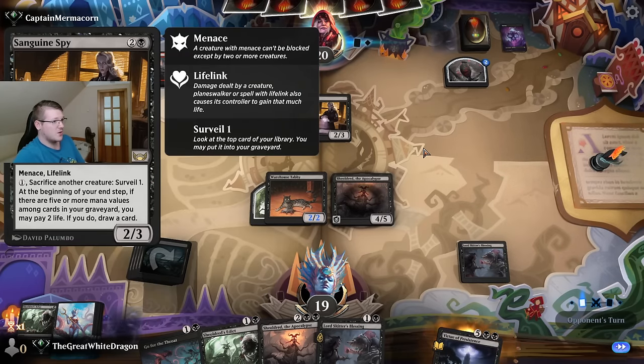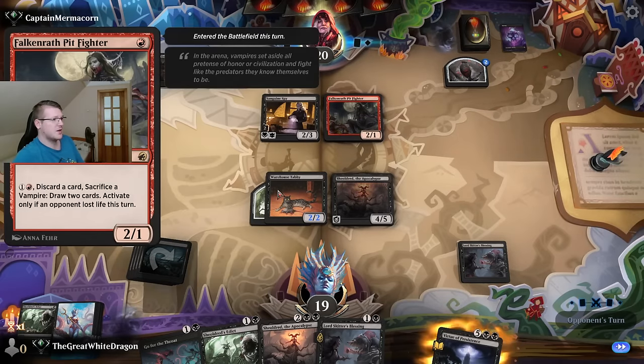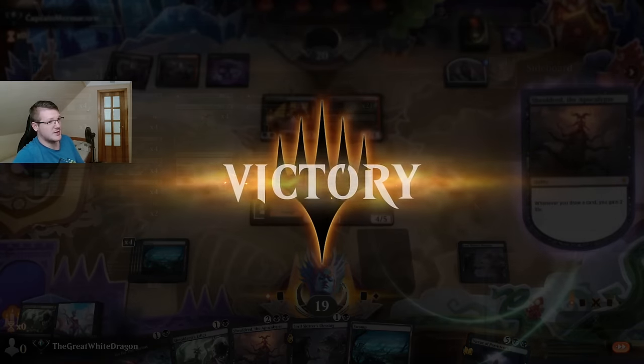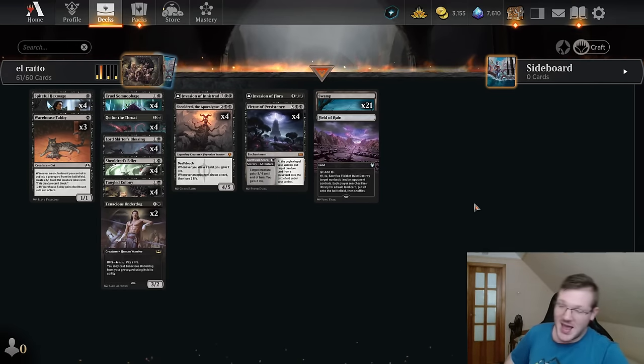First time I have actually ever seen Sanguine Spy being unironically used — wow, okay. If there are four mana you may pay two life — okay, I know what this is. I technically get where he's going with his build and I kinda expected this. Well, what can I say? It's currently an experience playing standard, if you know what I mean.